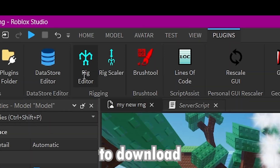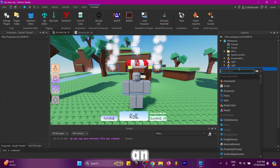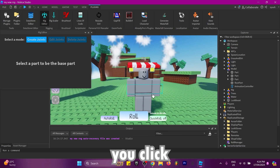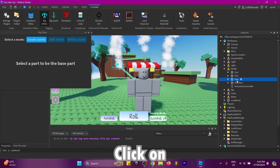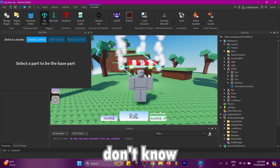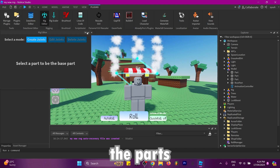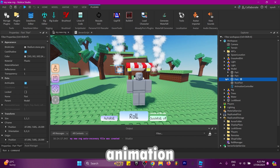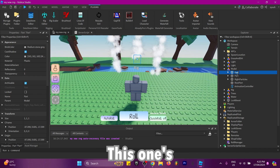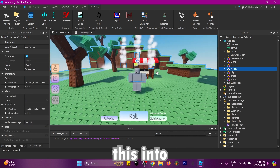Click the link in the description to download the rig editor and add a humanoid or animation controller. I'm going to add an animation controller. Click on rig editor and press on the model. Click on the root part, then click on the part above it and go through the parts. If you know how to rig you can rig it however you want — just make sure the root part is attached to one of the parts. Next, rename every part in case you want to add an animation. For example, call the right one 'right particles' and the middle one 'mid particles'.